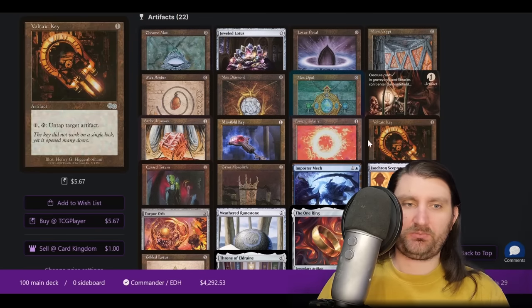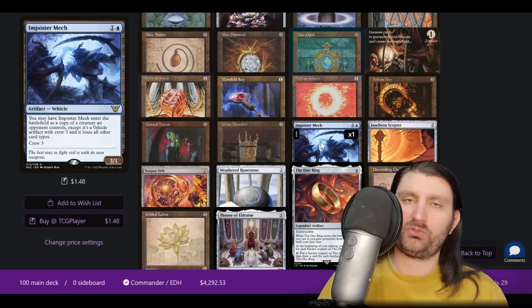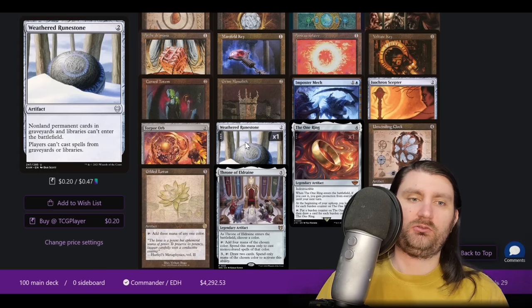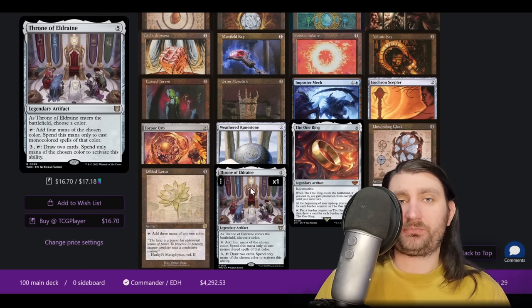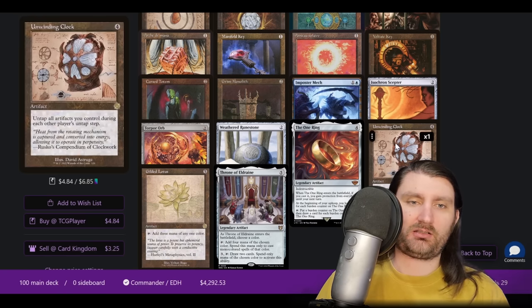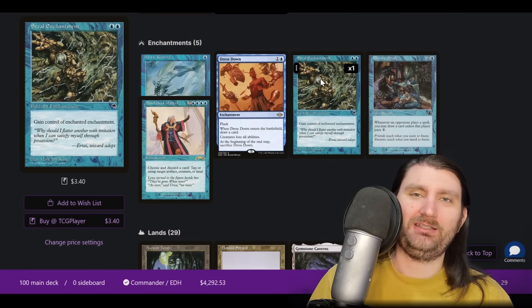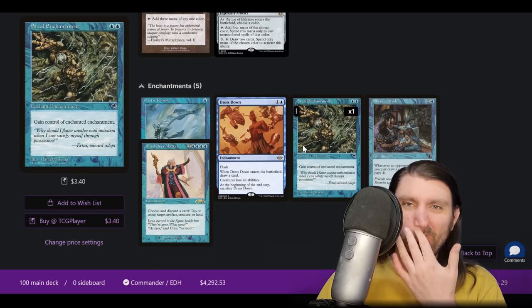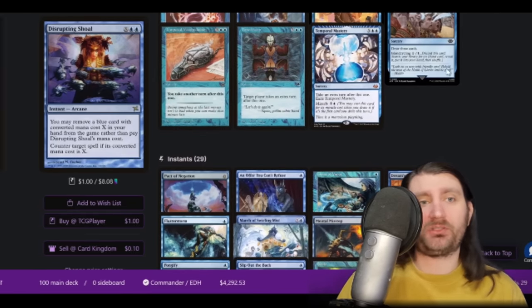More in the artifact package — lots of ways to tap and untap artifacts. Cursed Totem doesn't affect our deck at all but shuts down a lot of the green decks. Impostor Mech has really had its stocks rise with the printing of Orcish Bowmasters. Torpor Orb, Weathered Rune-Stone, lots of hate pieces. These big mana artifacts — Throne of Eldraine is just pretty good in any monocolor deck, but we're also tapping and untapping and it can just be cracked. Unwinding Clock — lots of ways to tap and untap. Steel Enchantment is a very grindy tech piece to take somebody's Rhystic or Mystic. Really cool. If you're looking for a monocolor deck, give this one a shot because it's had multiple results recently.